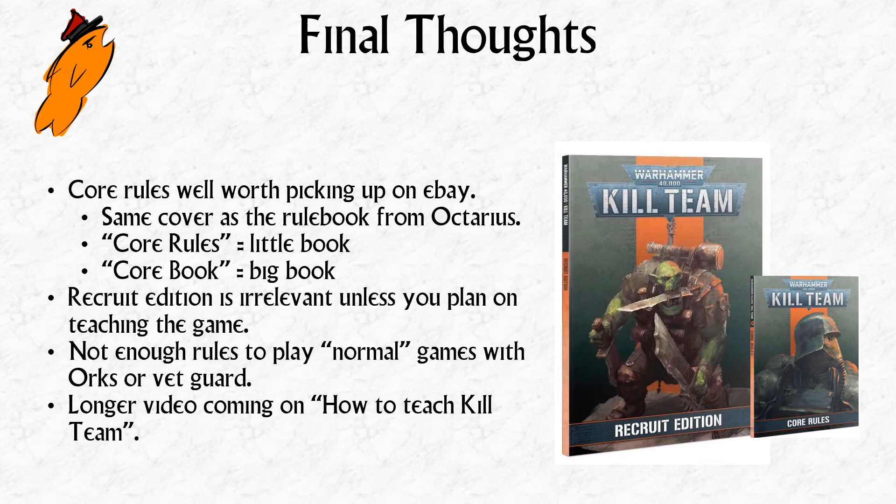Here's how to tell them apart on eBay: the small book has a picture of a Kriegsman and the bar at the bottom says 'Core Rules.' The big book has the same picture and heading, but the bar at the bottom says 'Core Book.' Scale can be hard to judge from an eBay photo, so that's how you know which you're getting. 'Core Rules' equals the small book; 'Core Book' equals the larger book. Highly recommended, especially at around 18 to 20 pounds, given the full-size version is 30 pounds new.